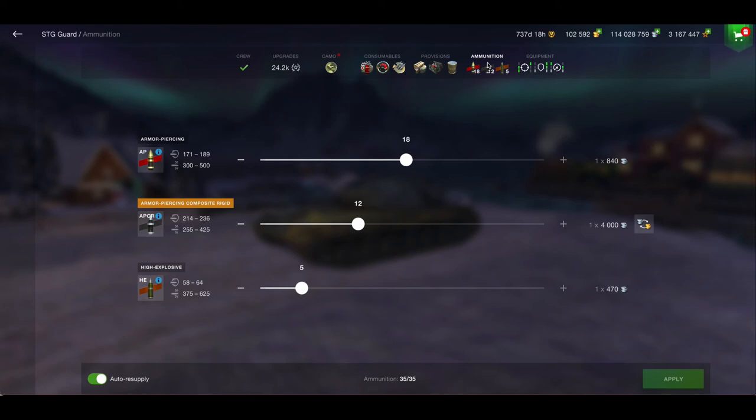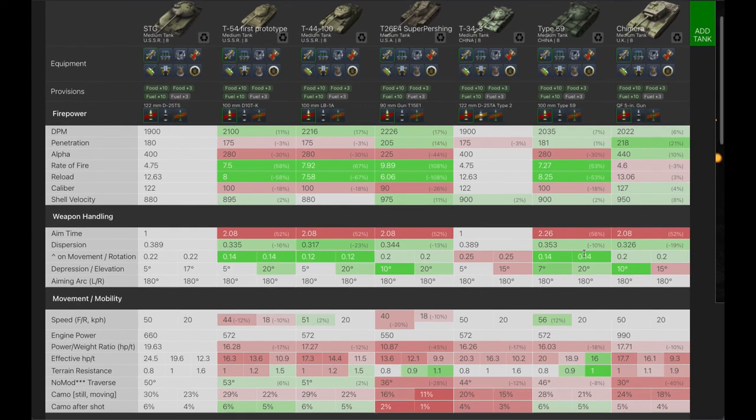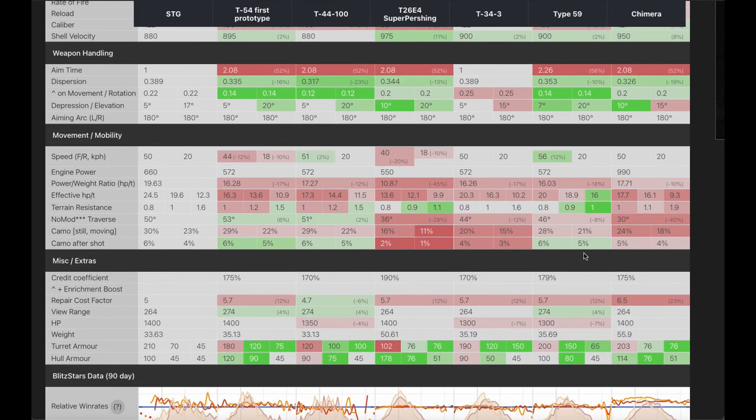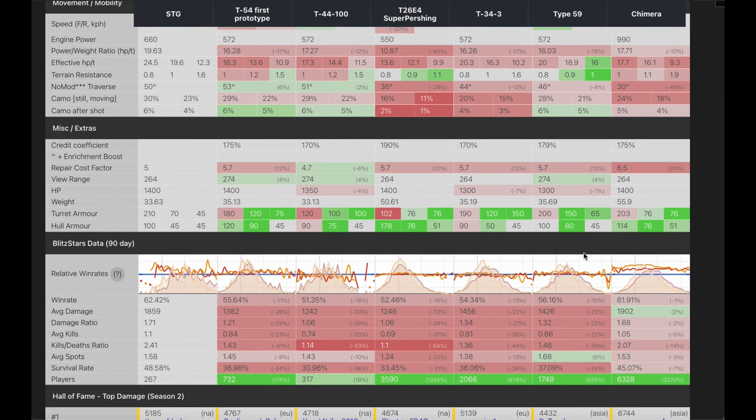When I stick it into the tank compare with a collection of tier 8 premiums, DPM is not the best although it is better than the T-34-3. Penetration is not the worst — the Chimera, the Type 59, and the T26 are basically better, but not the T54 or the T44. Aim time is one second — brilliant. Dispersion is not that great, and gun depression of five degrees is pretty bad. Mobility is about average — 50 kilometers an hour forwards, 20 backwards. The credit coefficient isn't too bad at all.